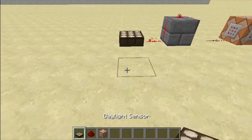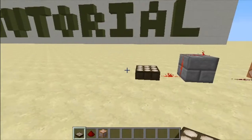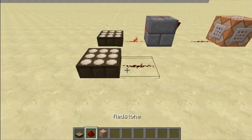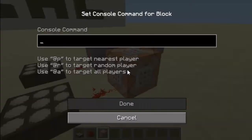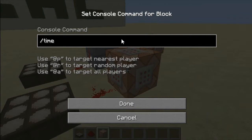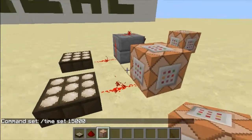All you need is a daylight sensor, one piece of redstone, and a command block. In the command block, you just need to enter slash time set 1500 — or 'night' — but I prefer 1500.